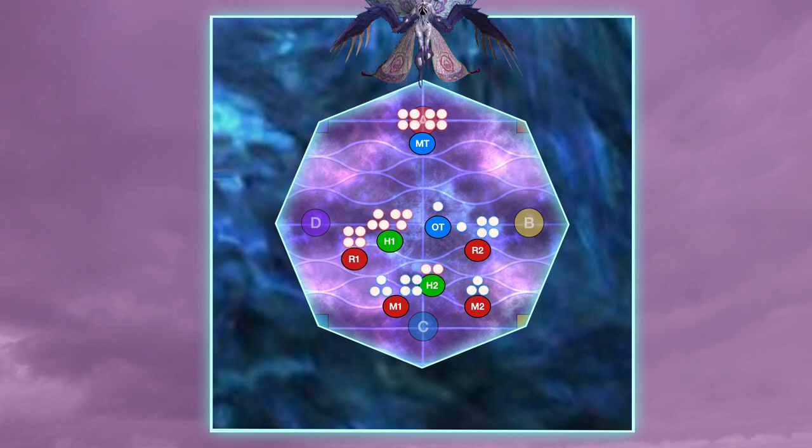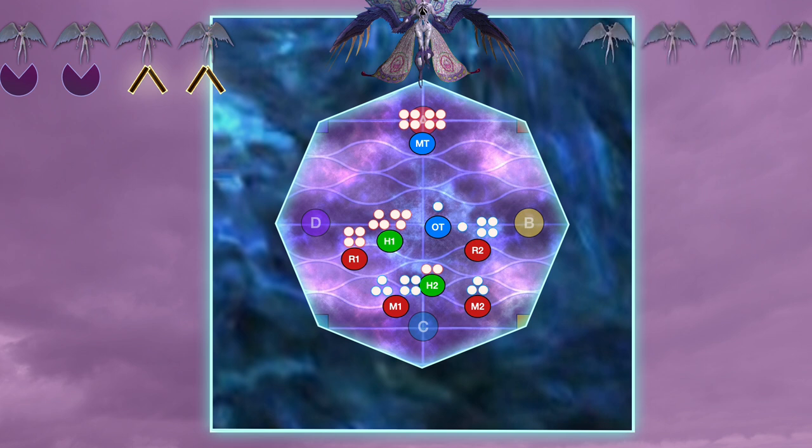First, the first four adds are always going to include two point-blank AOEs and two sets of lasers. The same is true for the second four adds — two point-blank AOEs and two lasers. In fact, the second four adds are always going to be the exact inverse of what the first set are. These can be mixed up in a number of different orders — some of them are really nice, like laser out, laser out, and some of them are horrible, like one that will have four consecutive lasers.